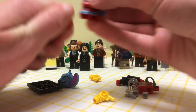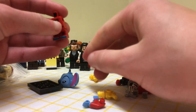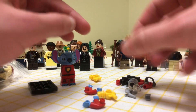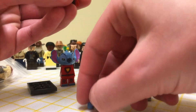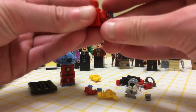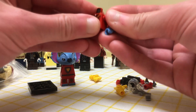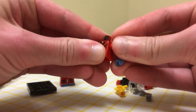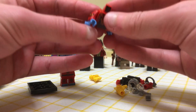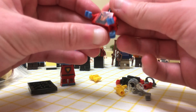I went to Walmart recently and they had the new Disney CMF wave. I knew I was after the Stitch minifigure because of Greez, but I couldn't feel for Stitch in the bags, so I ended up getting one and it was Cruella De Vil. I ended up using her for Tilly Jackson.